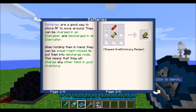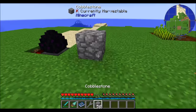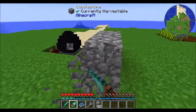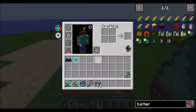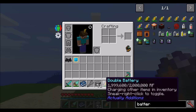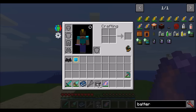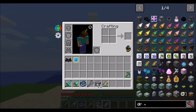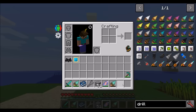Speaking of batteries, they do exactly what you'd expect — they hold RF. You can hold them in your hand and sneak right-click to set them into discharge mode, meaning they'll charge other items in your inventory. For example, with the battery taken out of the drill, the drill itself loses RF when mining. Place a battery in your inventory, shift right-click it, it starts glowing to indicate discharge mode, and it'll automatically refill the drill.